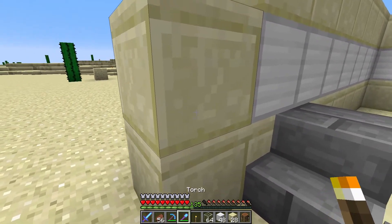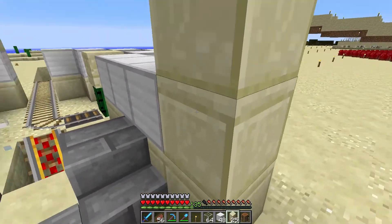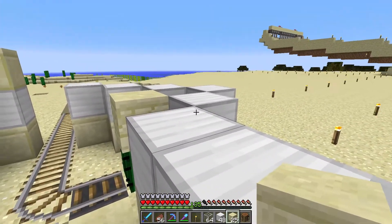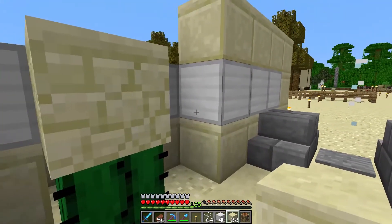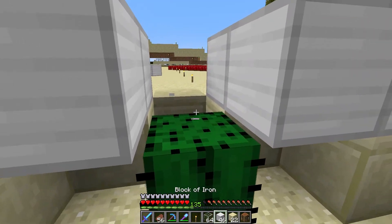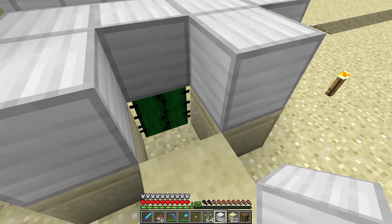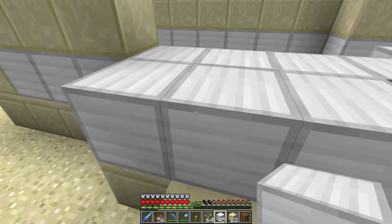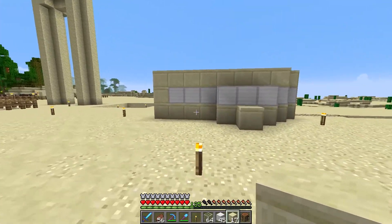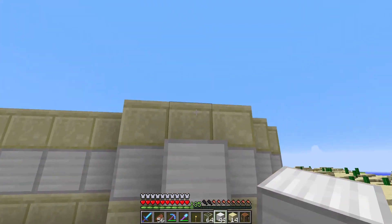I wouldn't mind putting a door on the front — let me get that made out of iron. That actually doesn't look too bad; it kind of encases the iron rather than having iron on the front. Just kind of experimenting — that could go there and there. What if we put... yeah, that's great, that'll look good on the inside. Should we just bring this across?